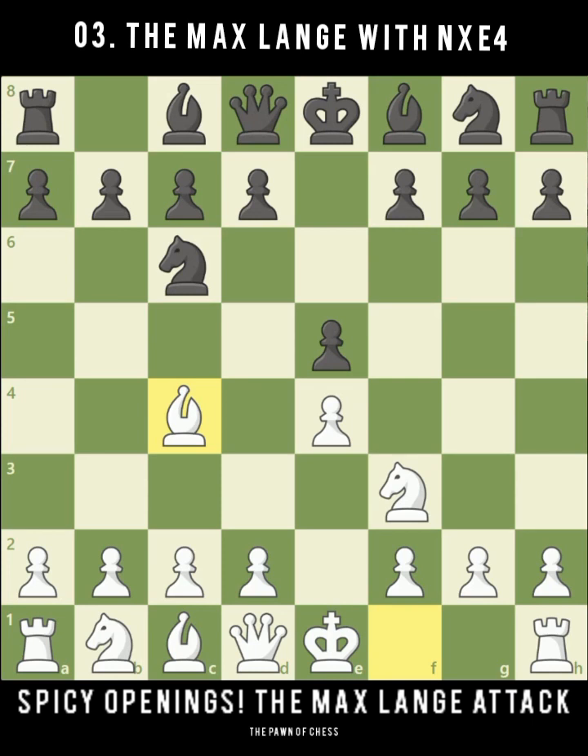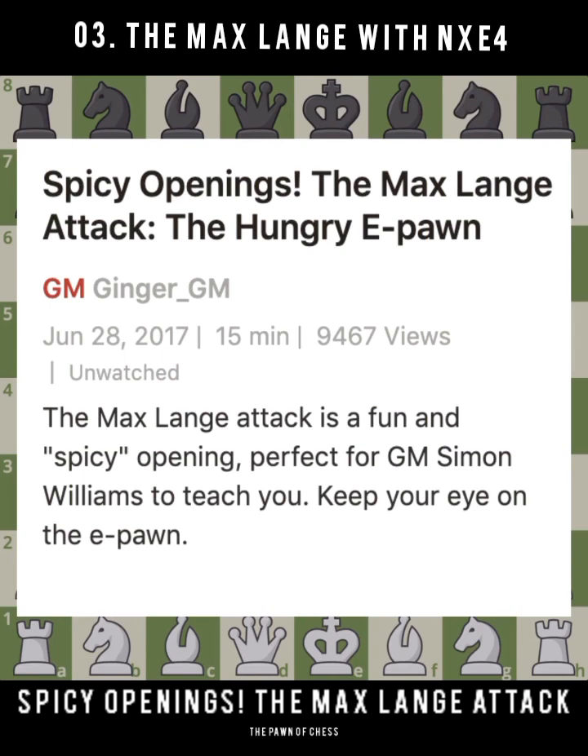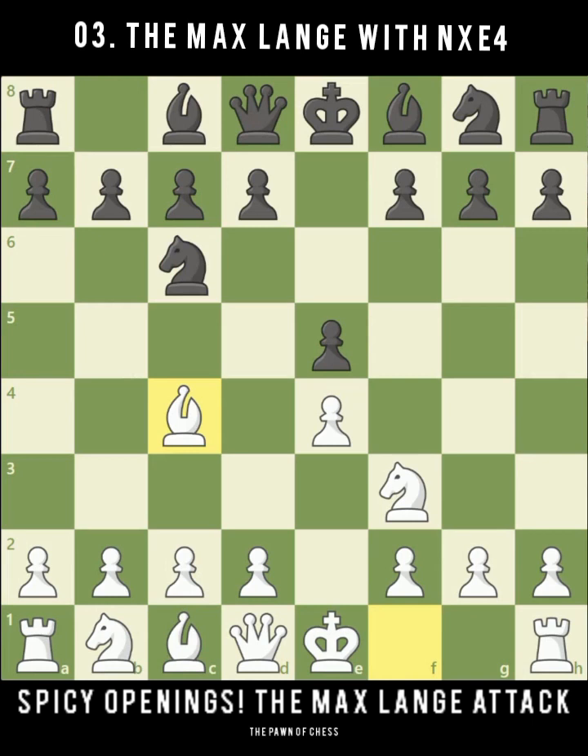The moves we're going to try out as white, we don't often see 2700+ players play because they know the theory very well, and it may be that white doesn't get an advantage from this opening — but only if black defends extremely well. Lower down in the ratings it's very unlikely that black will defend perfectly. After Bishop to c4, black's two main moves are Knight to f6, which we're concentrating on in this video, and Bishop to c5, which is obviously a main line.